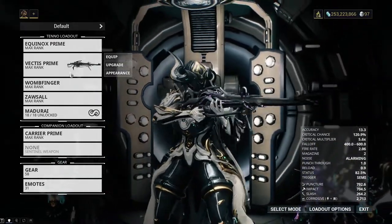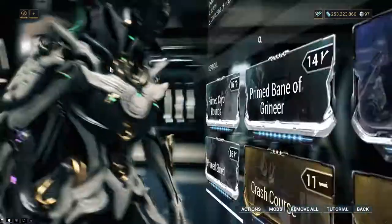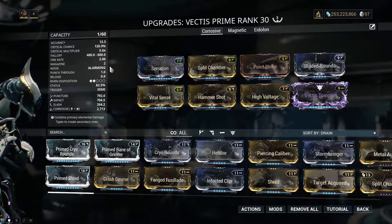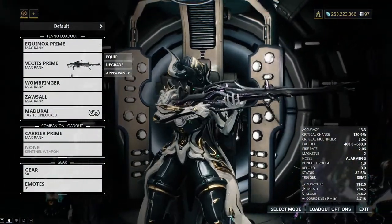Vectis Prime. It took me a little longer to get into this weapon than I'd like to admit, but I'm glad I did. The damage is phenomenal, it has a super quick reload, and it's probably the best looking sniper rifle in the game. If anyone ever wonders how I take out ships in the Plains and Vallis so quickly, it's usually because of this.